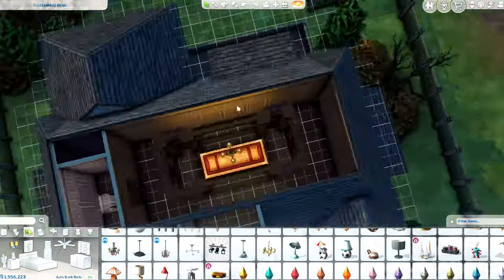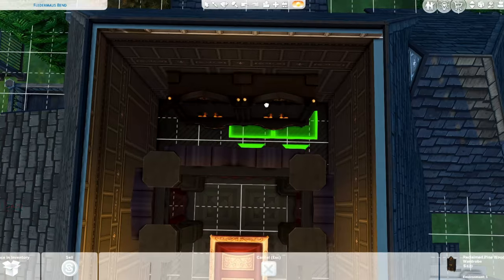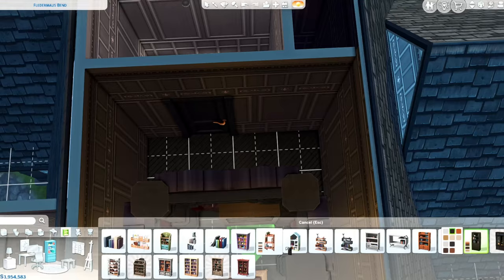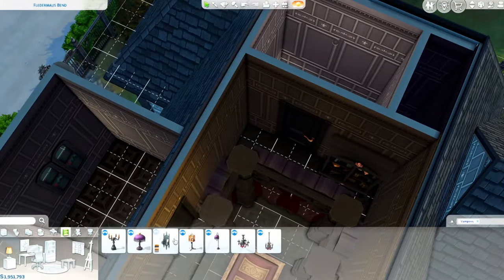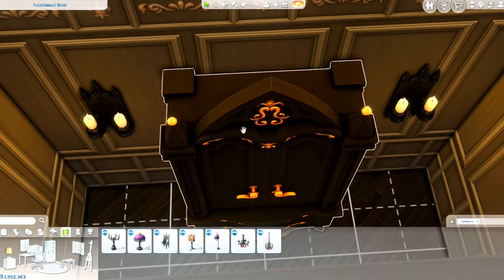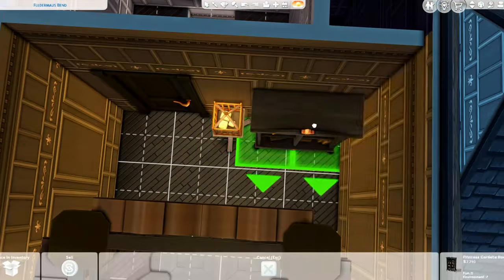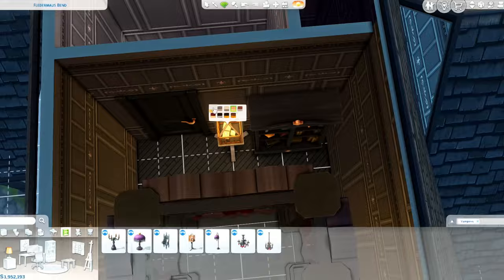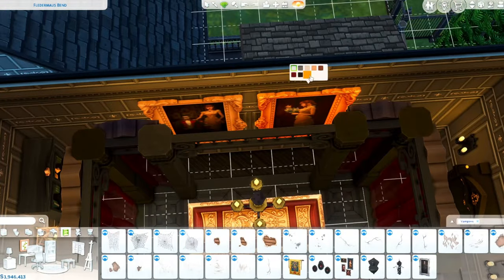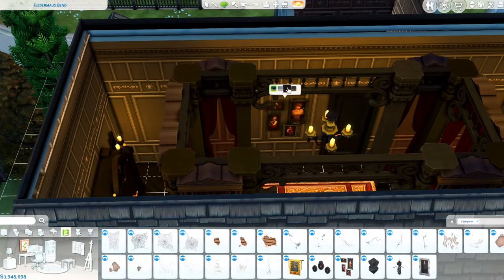This whole build honestly turned out super cool. I wasn't sure how the furnishing was going to turn out since I don't do builds like this very often — I'm not a huge occult player. Since I'm using just the vampire pack and base game, there's plenty of stuff in the vampire pack to make this house look nice and vampire-ish, which was really good.